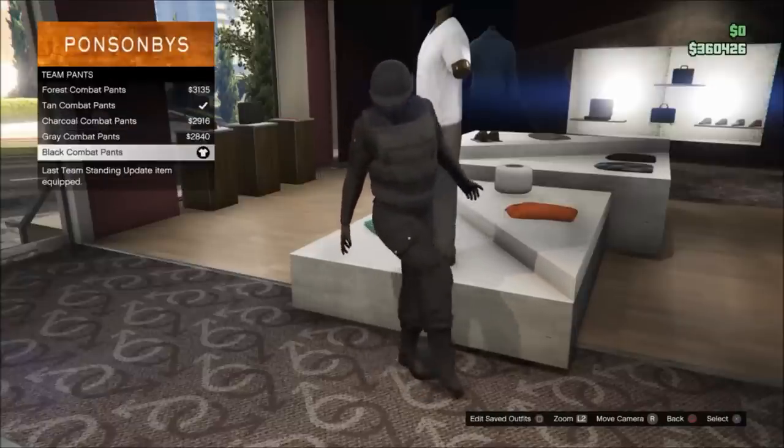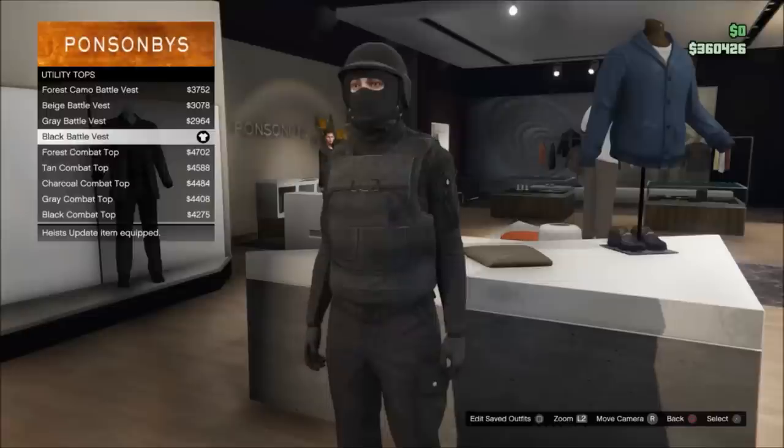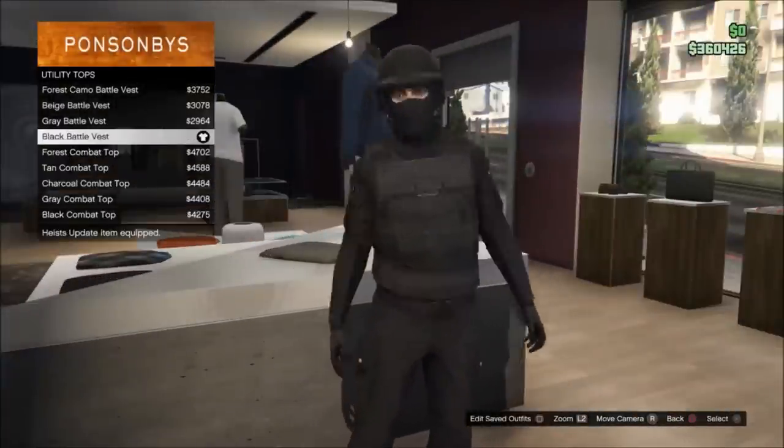I prefer the black ones just for the SWAT look. Next you're gonna go to tops, go to utility, and right here you can see there are many options. Again you can choose whatever color you want, but for the SWAT look I prefer the black.